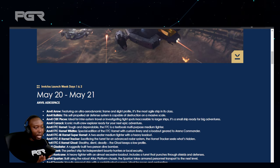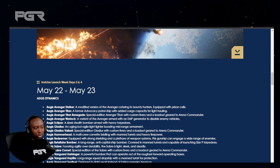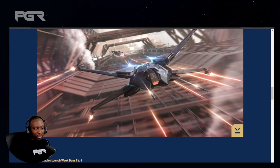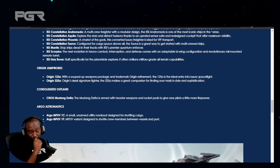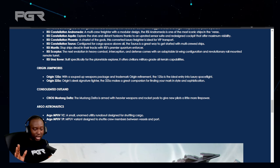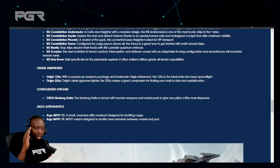Throughout the days, various ship manufacturers will make their ships available for you to rent. For example, around May 22nd to 23rd you'll get Aegis Dynamics ships, then 24th to 25th RSI, and other manufacturers like Origin and so on. So throughout the entire week you'll have different ships to test out. I'm going to take you into the game and show you where to go to rent your ships.